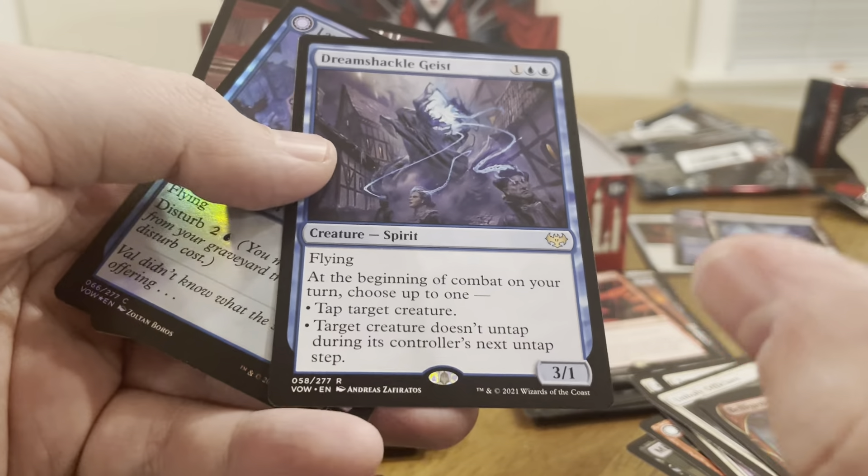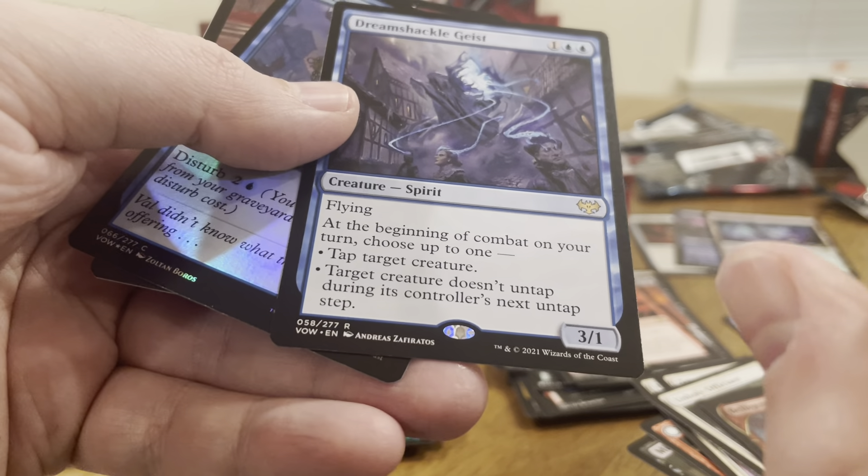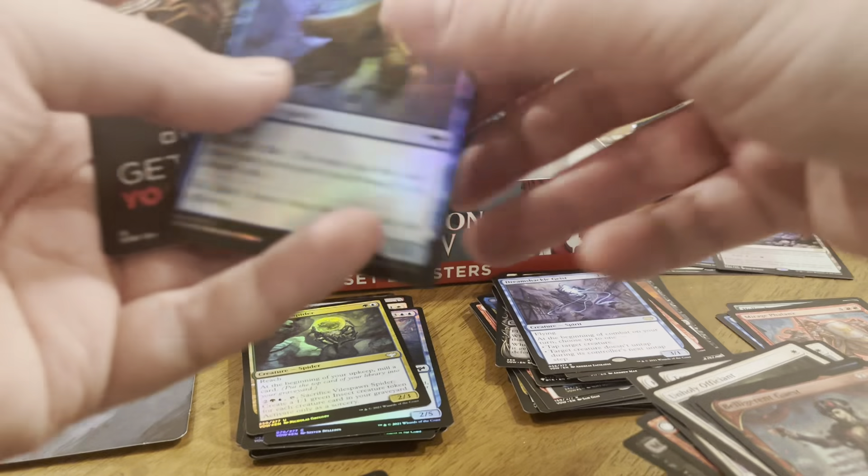This is a good card — flying. At the beginning of combat, choose one: tap target creature, or target creature doesn't untap during its controller's next untap step. So you can either tap something or have something not untap.